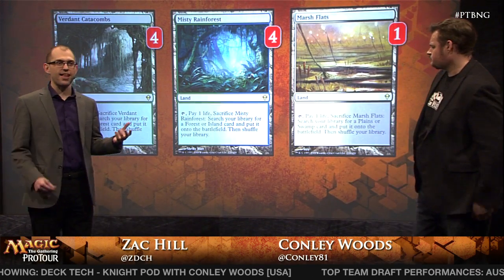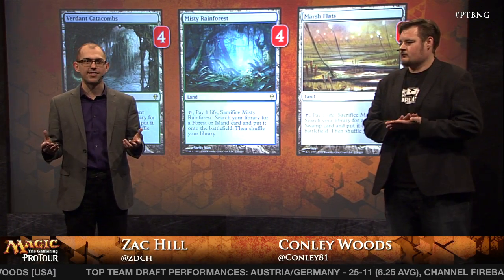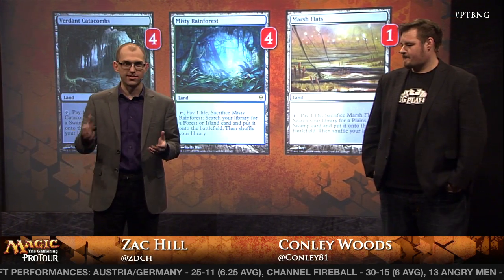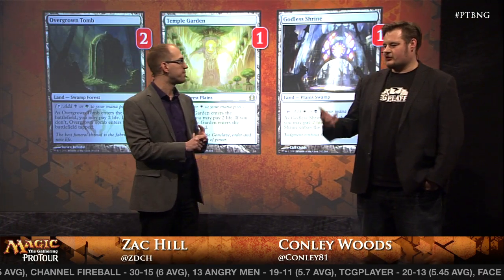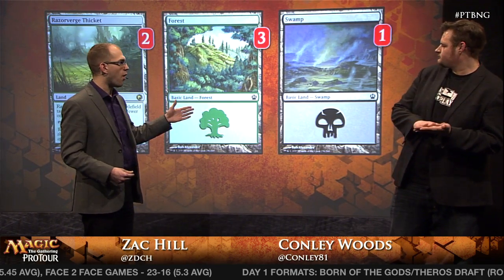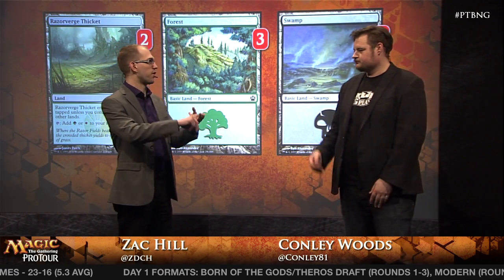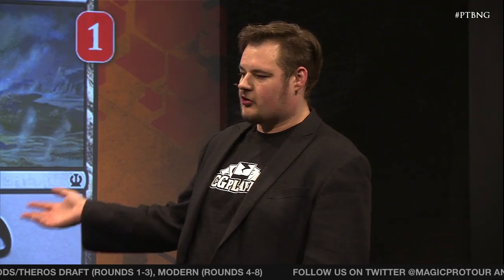Let's look at how you actually cast all of these spells. You've got your fetch lands, and the dual lands you get with them — two Overgrown Tombs, one Godless Shrine, and some basics. You don't want to take too much damage against aggro so you have to keep that in mind. You need a lot of basics in case someone Path to Exiles you or Ghost Quarters you. Razorverge Thicket lets you cast Birds of Paradise on your first turn. Forest turns into Birds of Paradise, which turns into everything. And you can fetch Swamp with Verdant Catacombs and Marsh Flats, which is important for the sideboard.